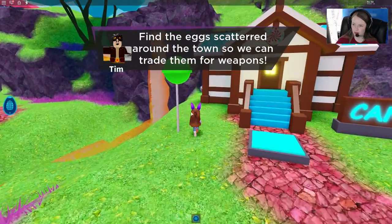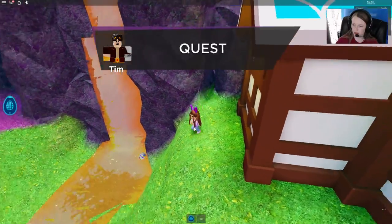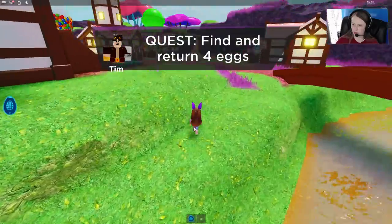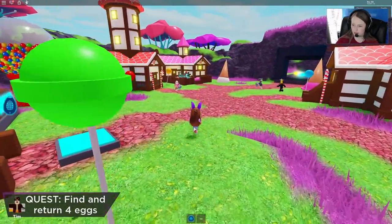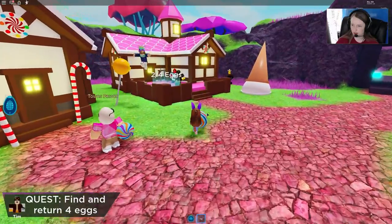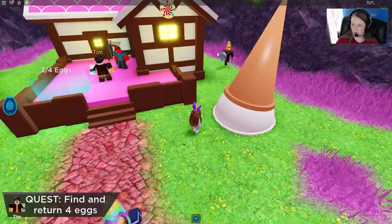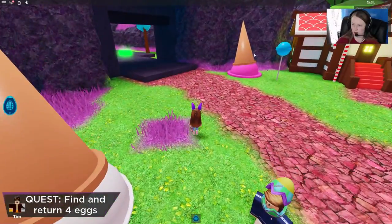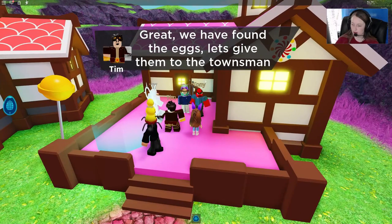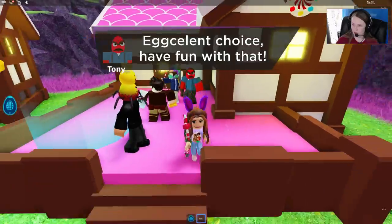Here's one back here, and there's another right there too — you just run over the top of it. It looks like you can only hold one egg at a time so let's run our egg back. We saw two eggs over there, there's one over here in this corner, and then there was one over here.